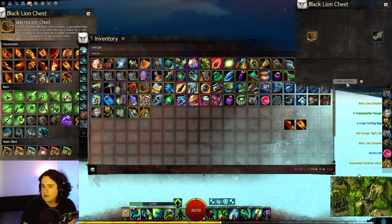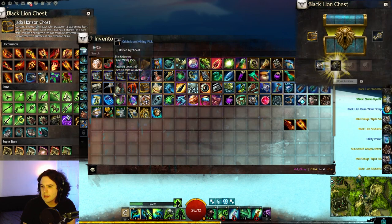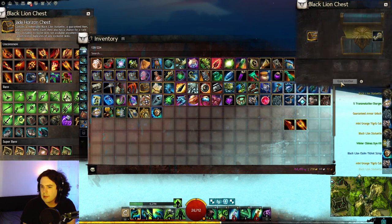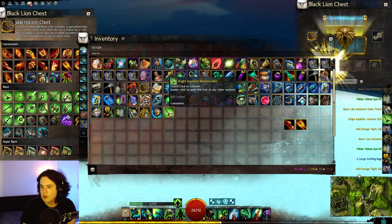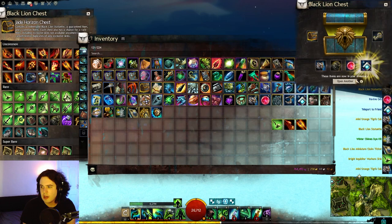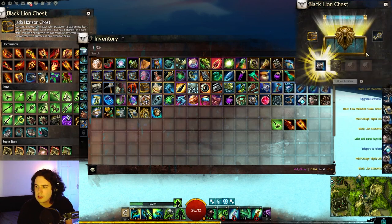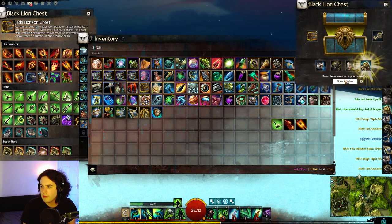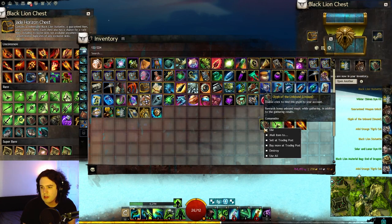Eleven keys left. Not looking good. Ticket scrap. Another armor unlocked. Bright Inquisitor Warhorn — okay, not what I want. I want the Jade Tech chair and the backpack would be nice too. But I don't think it's going to happen this time. Two chests in a row that were out of the unique items. We got a Glyph of Unbound though — that's kind of decent.